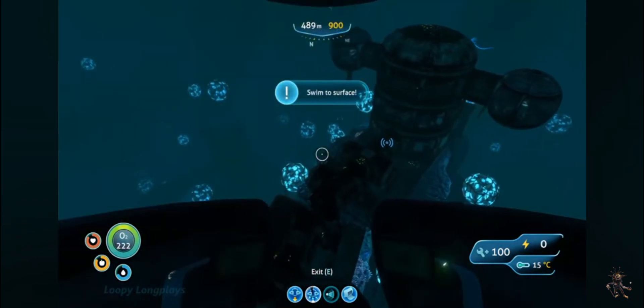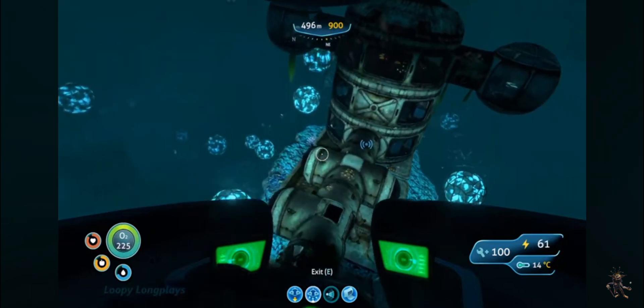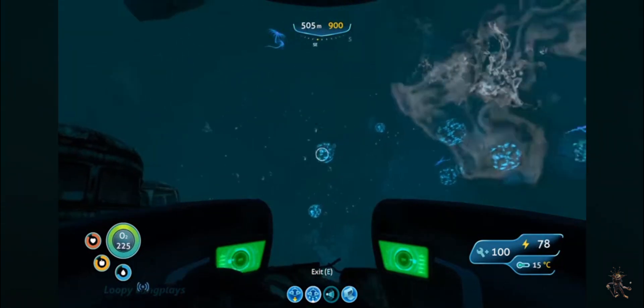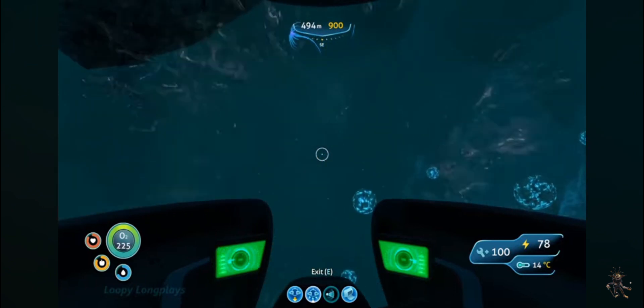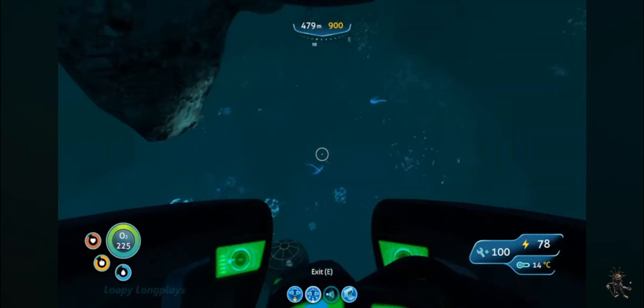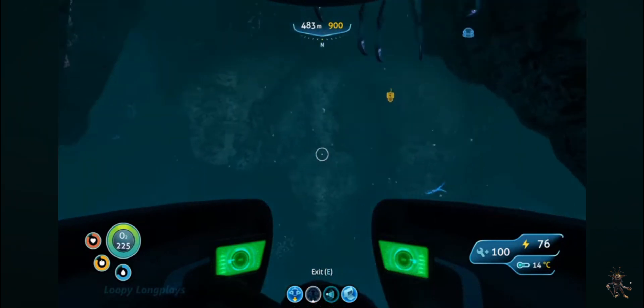You can also find some hydrothermal vents around here. There are two different sections: the cave Grand Reef and the outside Grand Reef, none of them really changing except one being in a cave. Also, I forgot to mention earlier — you can also find reginald fish here, and a couple of gel sacks which are really useful.